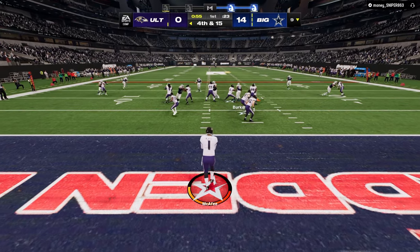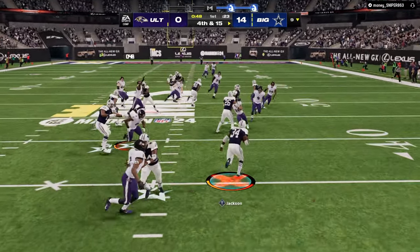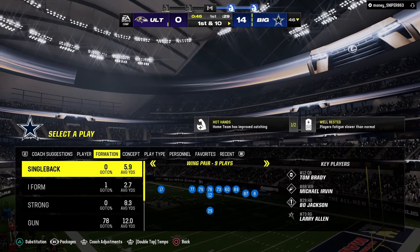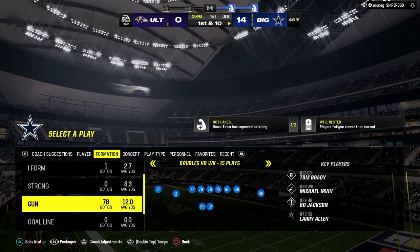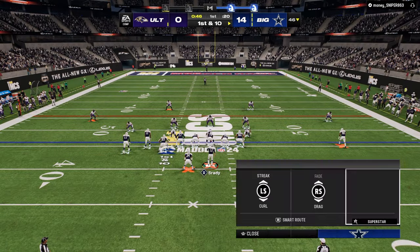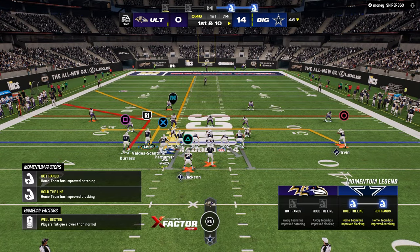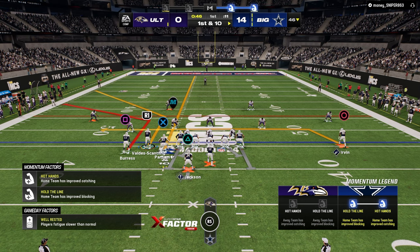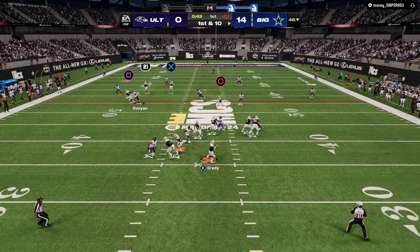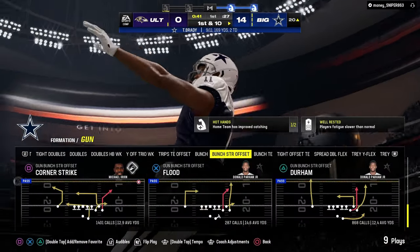The reason I bring that up is because what you want to do offensively — something super helpful — is identify who you are isolating with what you're calling. Once you've figured out a good combo, like double corner, who's the player you're isolating? The main read is looking at that outside corner: if the outside corner sits on the corner route, throw the deeper corner; if he bails to the deeper corner, throw the short corner. Pre-snap, identify who you're isolating.